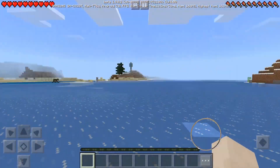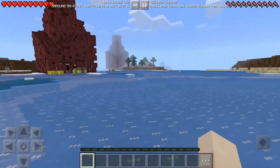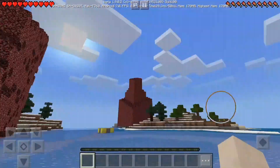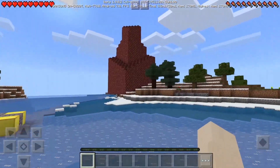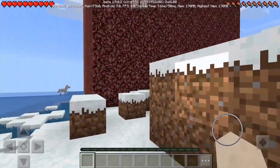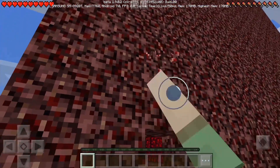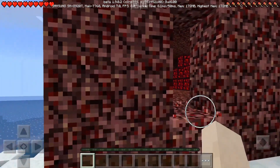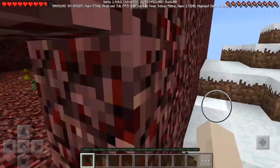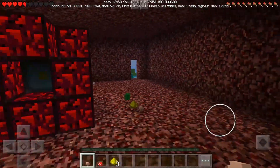I exit the world and load into 1.9. I spawned in a random position and had to find the old nether reactor since I didn't spawn where I left the game. I tracked it down — it's over there. Inside it's just normal netherrack, nothing special — you can mine it by hand. Let's look inside the structure.